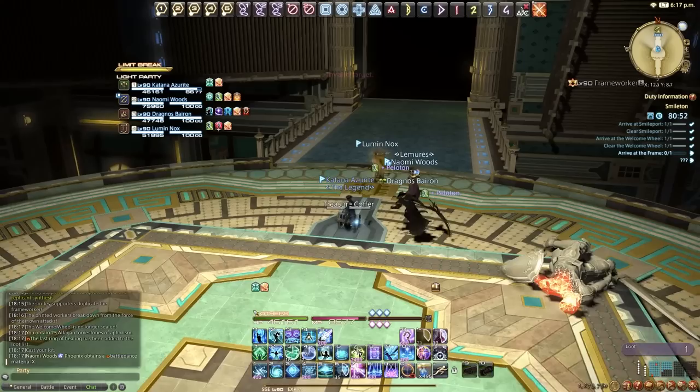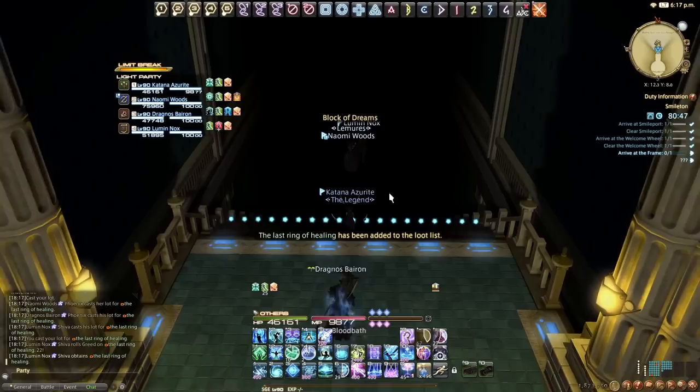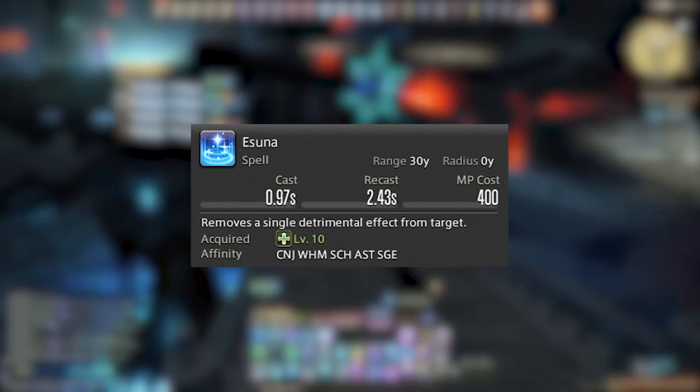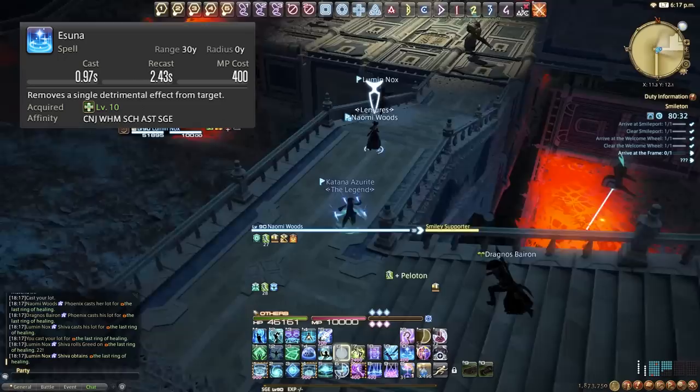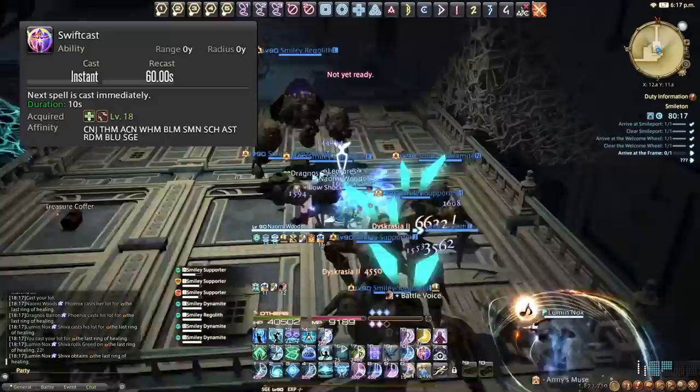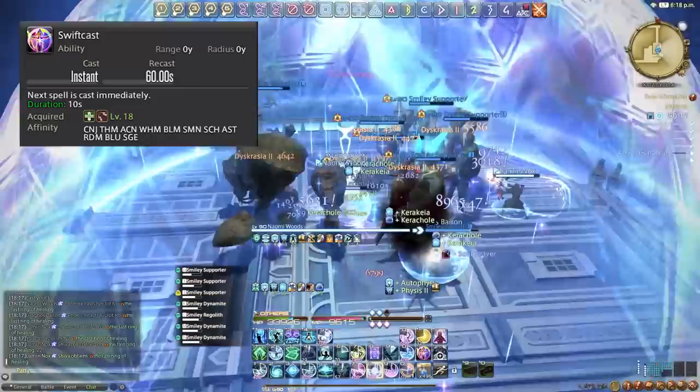Let's finish off with our role actions. Our Resurrect is Egeiro — works exactly like every other Resurrect in the game. Repose puts targets to sleep and has its uses but not many. Esuna removes a single detrimental effect from a selected target — if someone is affected by Paralyze, Sleep, or similar, Esuna will cleanse them. We also have Swiftcast on a 60 second cooldown, which allows our next spell to be cast immediately with no cast time — essential to combine with Resurrect when someone dies, and also great as a mobility skill when we don't have Toxikon or Phlegma charges.